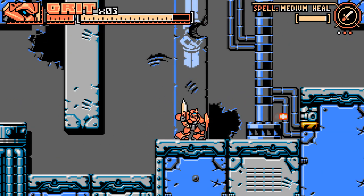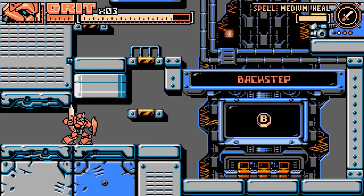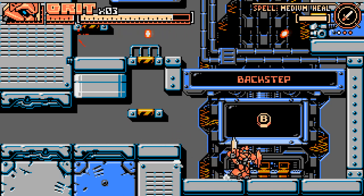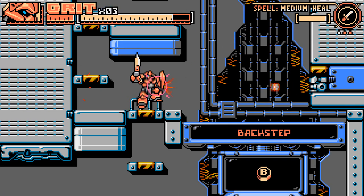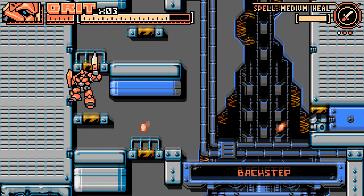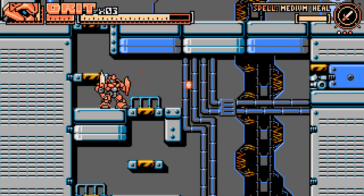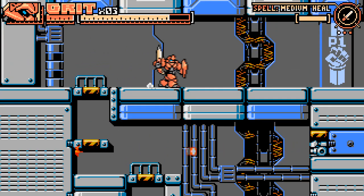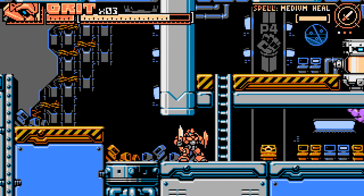That gun shoots very, very fast. The back step's probably going to be very important for bosses. I don't really think there's going to be any secrets hiding in a lot of these levels — maybe secret weapons, but I wonder if there's going to be any collectibles, like all the various things you can collect in Shovel Knight. These enemies remind me of the enemies in Kunai — the little guys that were just like monitor heads.